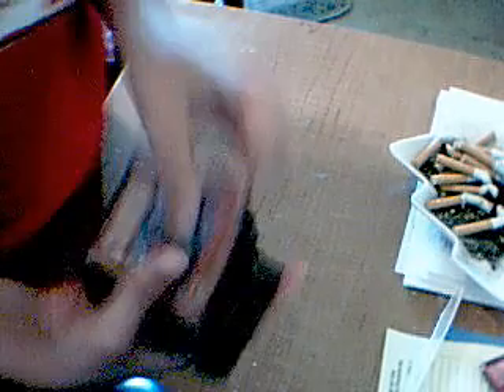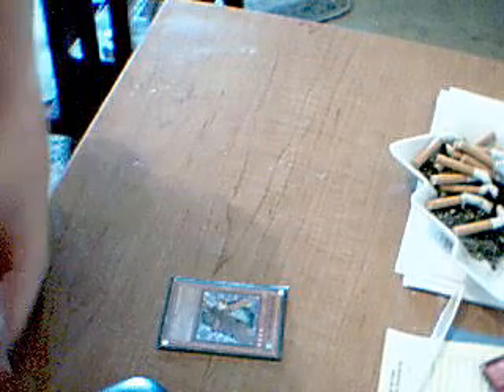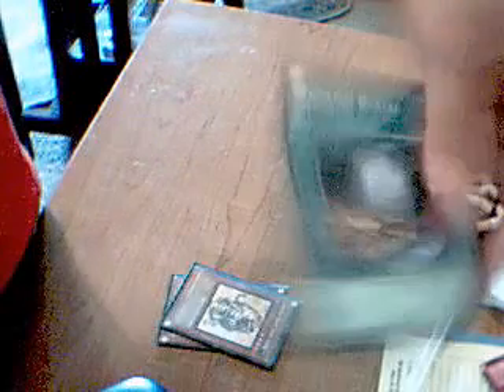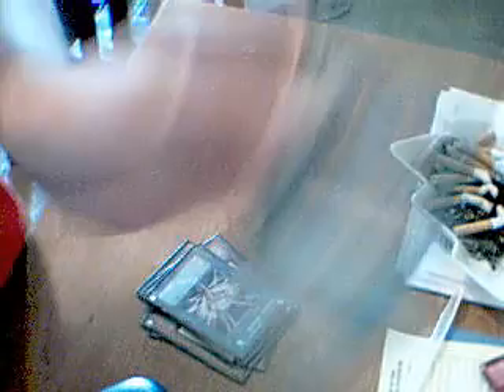First is the Crystal Beast Cobalt Eagle and Crystal Beast Topaz Tiger. And here's some stuff from the Rise of Dragon Lords: the Foolish Burial card that Joey had, the Felgrind Dragon, Herald of Creation, Amethyst Cat — this is the only one I have, unfortunately, I'm still trying to put my Crystal Beast together. The Dust Tornado, the Crystal Beacon, and Ancient City Rainbow Ruins.